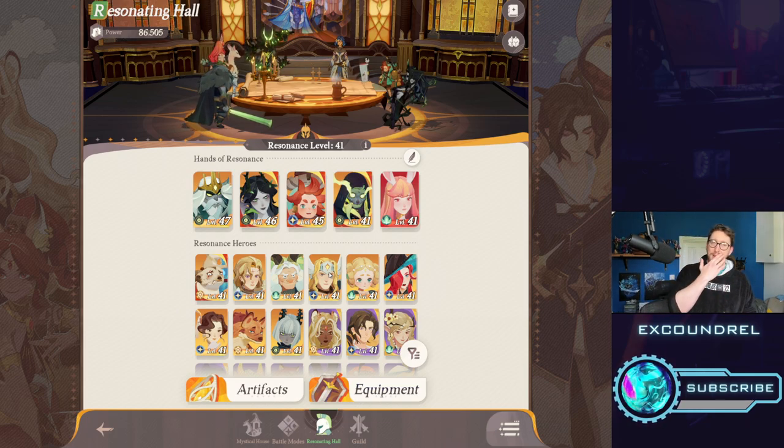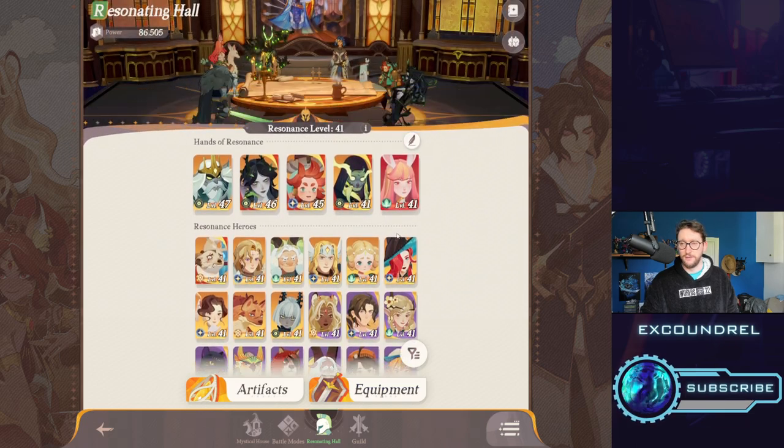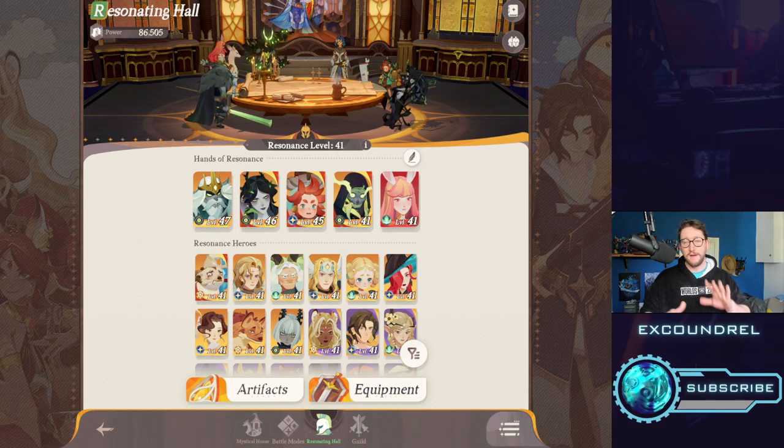Now we need to talk about affinities, because there are affinities you can get for building your teams. You need at least three members of the same family. Every hero has a family attached to them — you've got the Lightbearers, the Graveborn, the Maulers, the Wilders. If you have three of the same family in your team, it grants you a stat boost. So it's good to build core teams around having at least three from the same family.